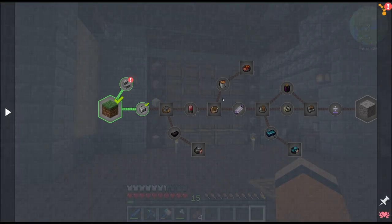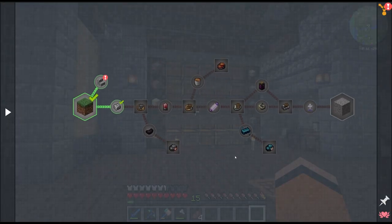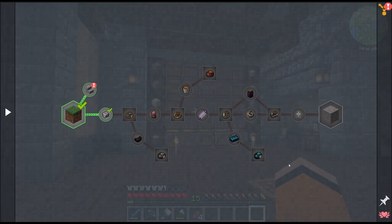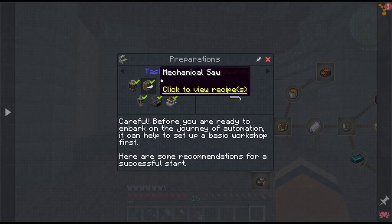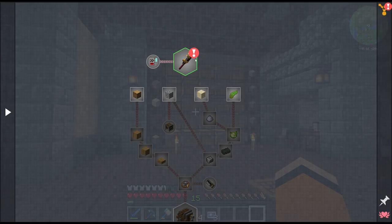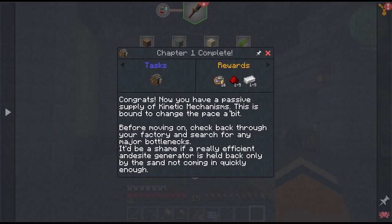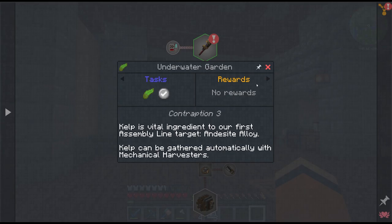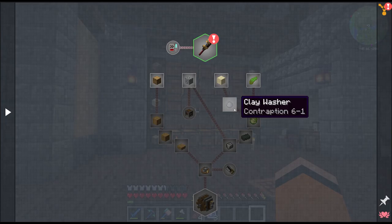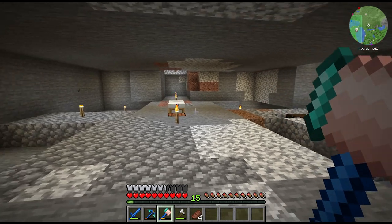At this point I think we should move on to more fun automations with Create. Looking at our quest book — this first page is an overview of the full pack with the goal to get to space. On chapter one we have four challenges to automate, and ultimately we want to fully automate the andesite machines. The first step to automate wood is outside, but today I think we're going to automate kelp and hopefully also sand and clay.